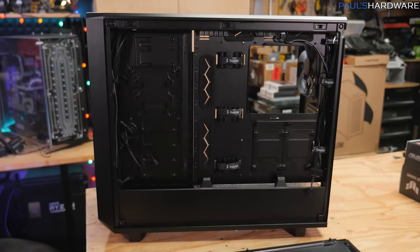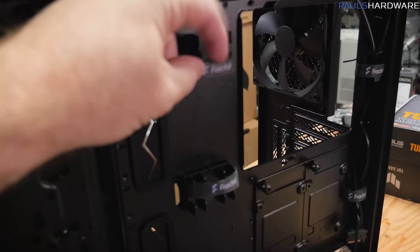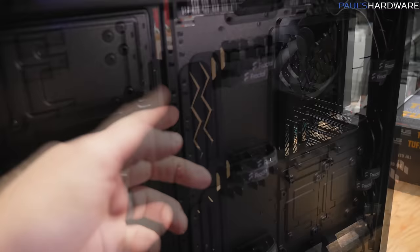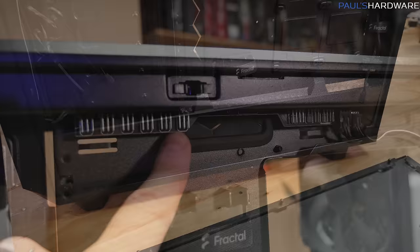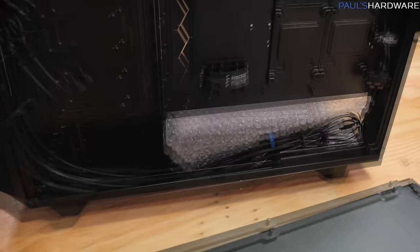The rear side panel works the same way. Fractal always pays a good amount of attention to cable management — you've got tie-down points with Velcro straps and grommeted pass-throughs. Some cases have been skipping the grommets to save on cost, but there's something about having nice rubberized pass-through points that's just a little bit nicer. There's a pretty basic fan hub integrated that you can control by connecting it to your motherboard. It has connection points for four PWM and six DC controlled fans. There's also a plastic panel that folds down to hide the power supply basement — you can just remove it if you don't like it.